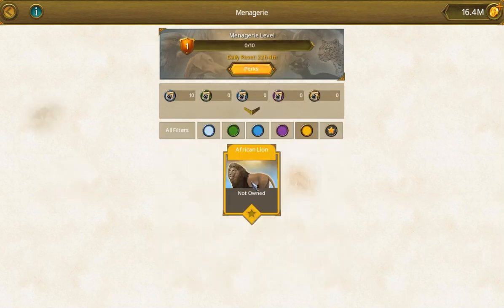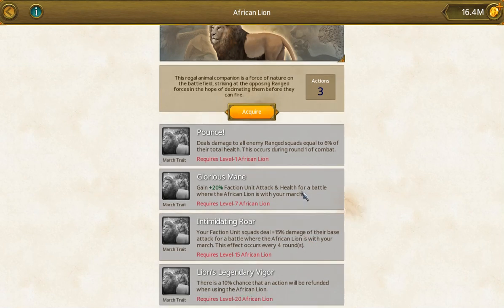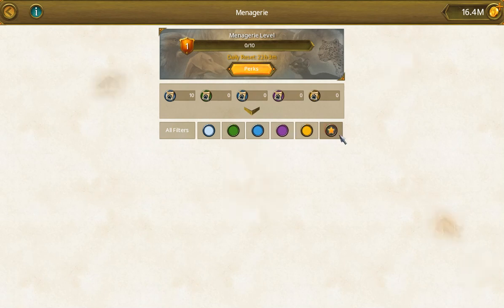And we've got the African lion, the legendary animal. This thing is all to do with factions. You're going to send factions with almost every one of your attack marches, so this is really going to help. Personally, I'll acquire it as soon as I get some legendary licenses — it's the only one in the legendary tier. I'm not sure why it's all the way up there, but there it is.